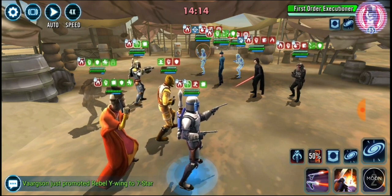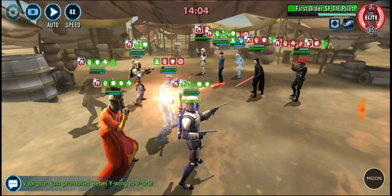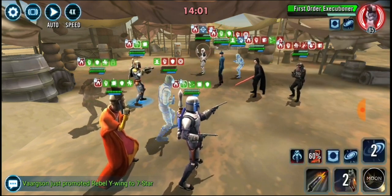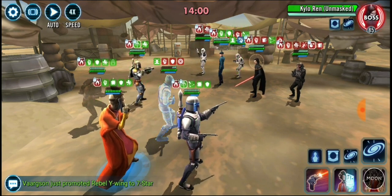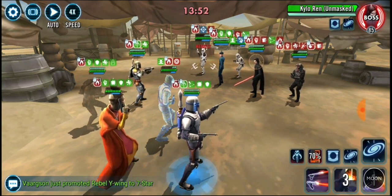Nice, got the stun done there. First Order Executioner — so this first run I did with just pure speed on Boba, I didn't remod anyone else. I could do with a Stagger there but didn't get it. We've got the contract, so we're going to continue. Apologies for the buzzing, that's my phone.